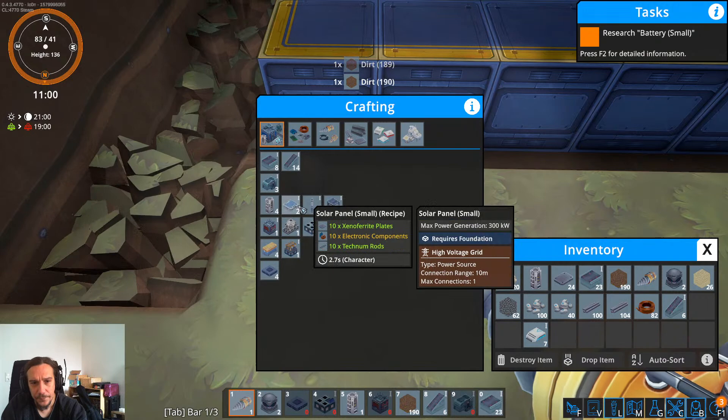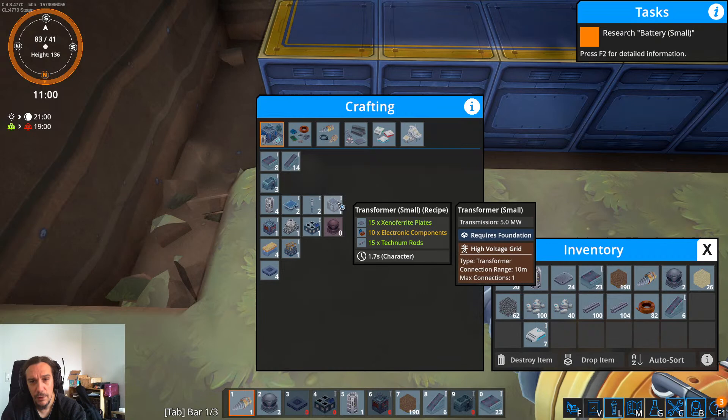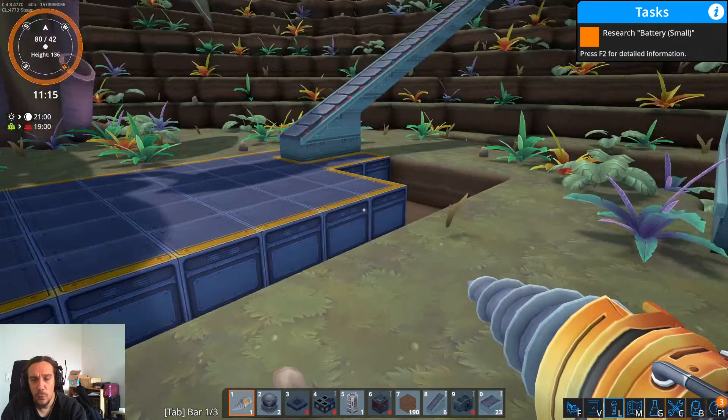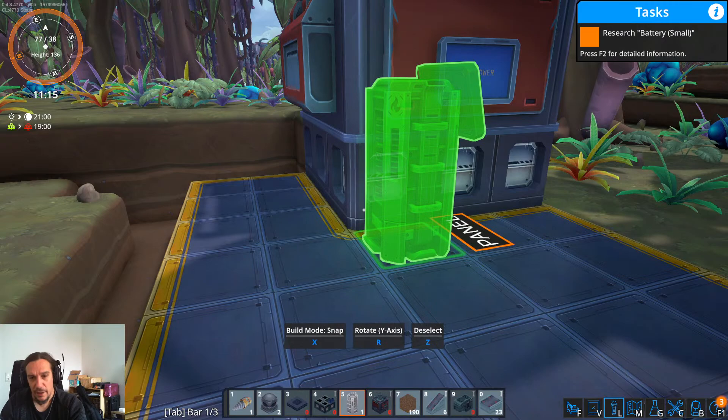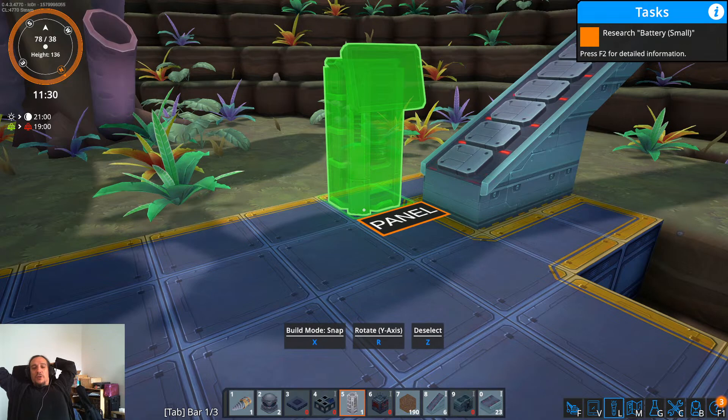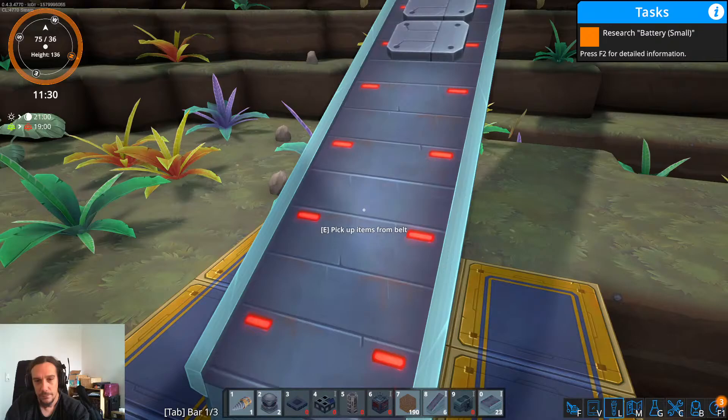I do have a solar panel already — great. Transformer. So I unlock these things. What I didn't unlock are splitters. Without splitters, I will not really be able to do much here. Because if I'm not able to split the materials of one belt into several directions, there's not going to happen much. So we should rather handcraft a couple more science packs again.